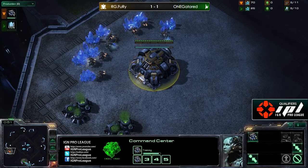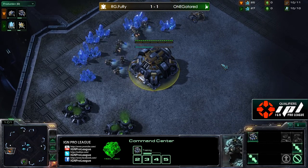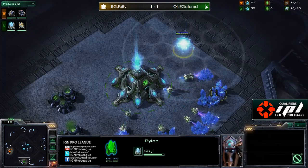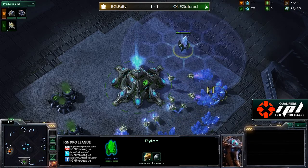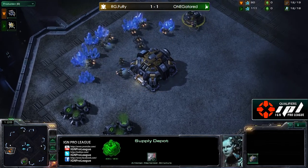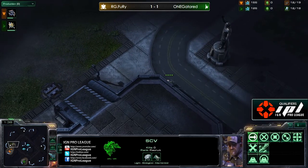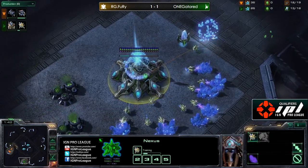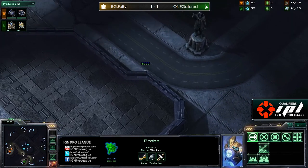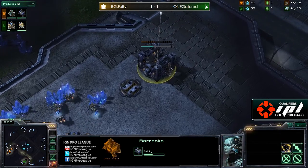Did Fury ever get into Gator's main base in that last game and see only those two gates? No, I don't believe he did. Gator actually did end up proxying two of the four gates - didn't really seem like it was necessary but nonetheless a good precaution, especially going that hard all-in and really just shoving the four gate down Fury's throat. He got a bunch of sentries too and was floating so many minerals the whole time. Fury, obviously very upset about that last game, just left in a bit of a huff, which is totally understandable - he never got a count on how many gateways there were, he just knew it was coming, and that's just really good game sense by him.